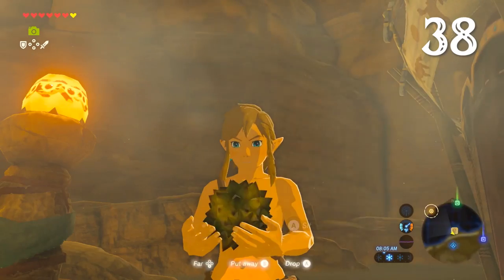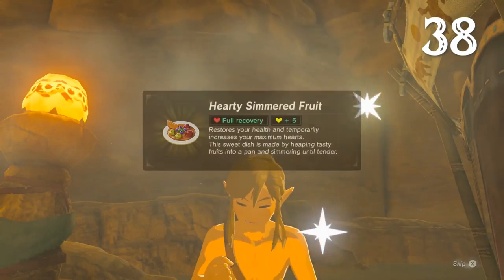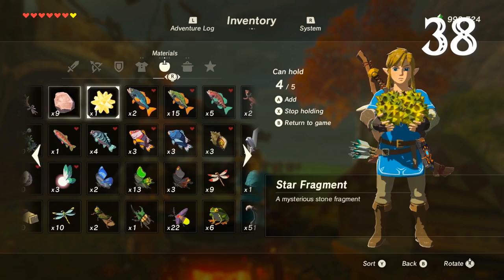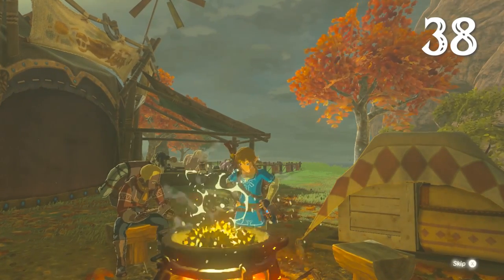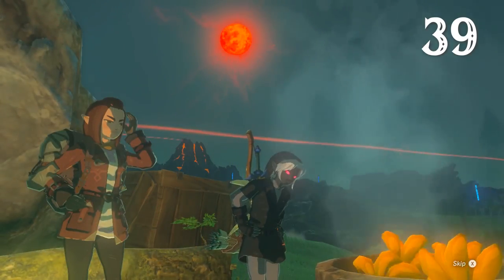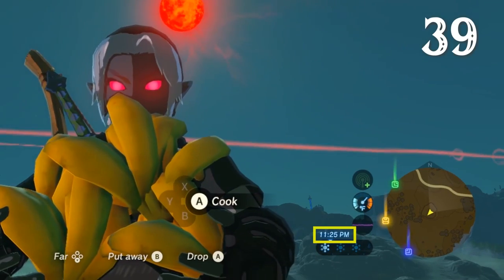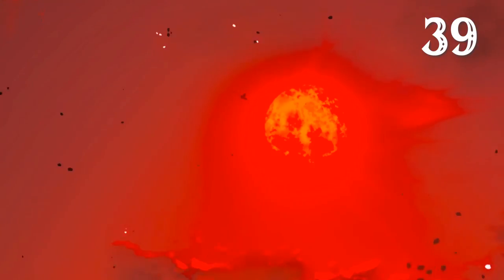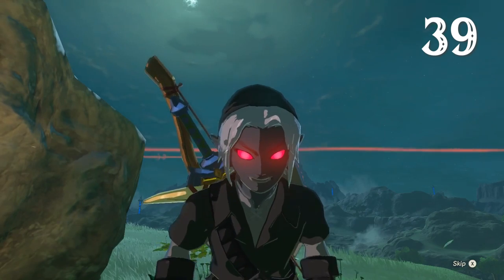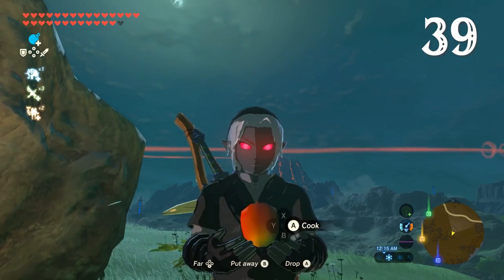Remember the first time that little melody played when you were cooking and you got an extra special dish? Generally, a critical success like this is random, but there are a couple of ways to ensure it happens. One is by cooking using a star fragment or a dragon part. The other is by taking advantage of a blood moon. If you can get to a cooking pot as a blood moon rises, there's a block of time during which everything you cook will have Link leaping into the air with joy. Simply watch the clock and once it hits 11:30pm, start cooking — the blood moon cutscene will happen at midnight, but you can still keep cooking after this.